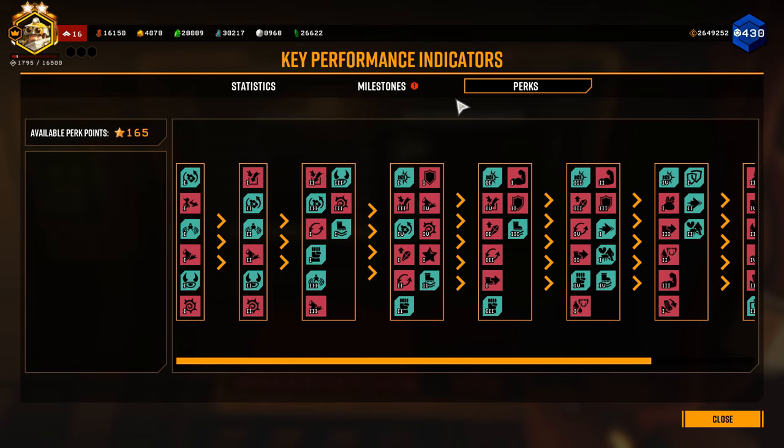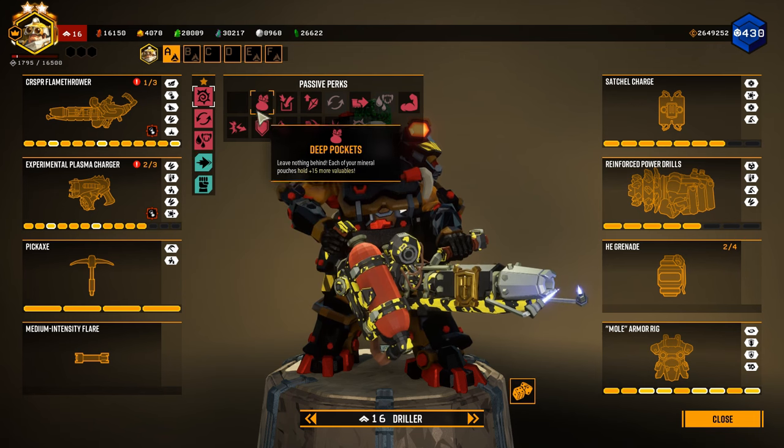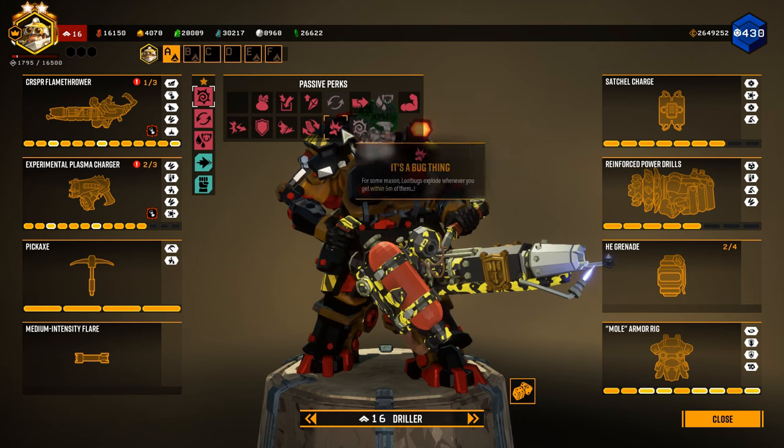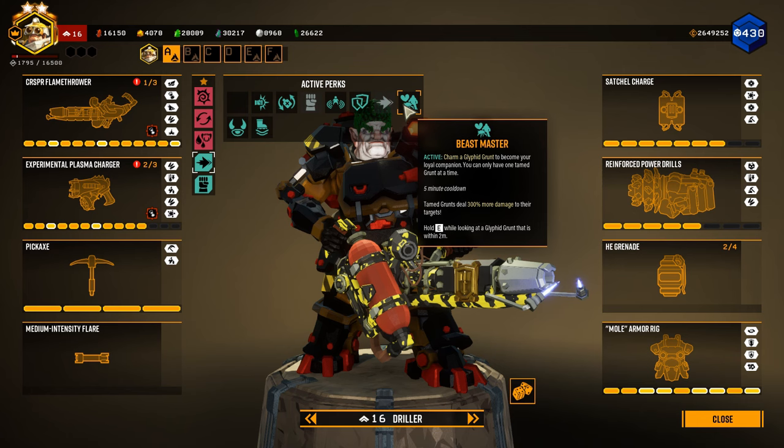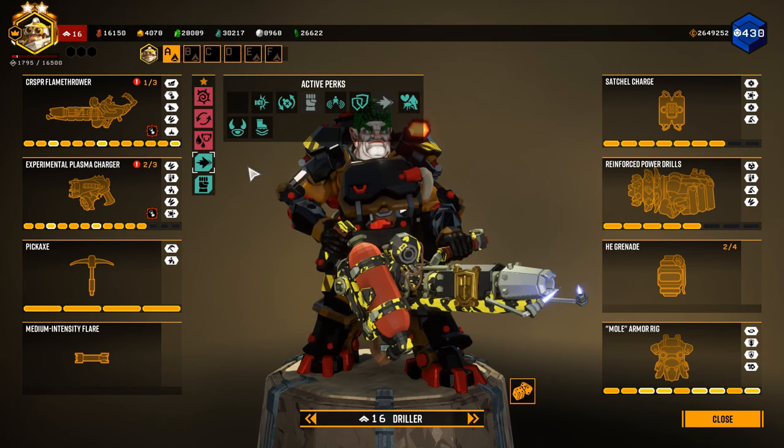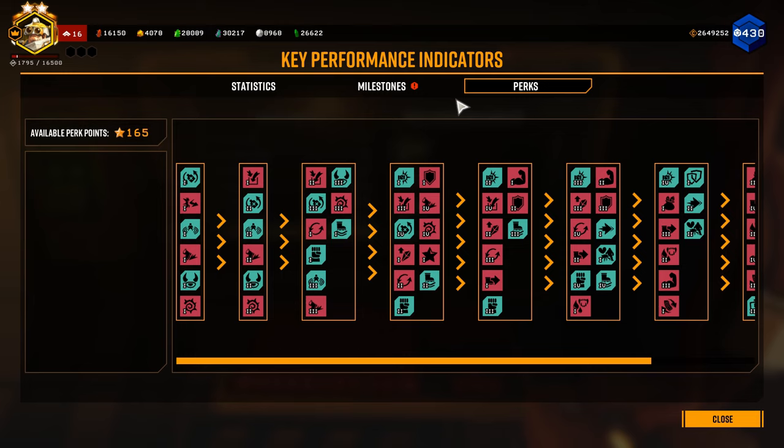Let me walk you through the UI and how to unlock perks, and then I'll give you my recommendations on what perks to shoot for. The first thing you need to know is that there are two types of perks: active perks and passive perks, colored blue and red respectively. Passive perks require no interaction from the player to work, and active perks are like mini abilities that the player can activate whenever they choose during a mission.